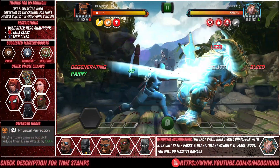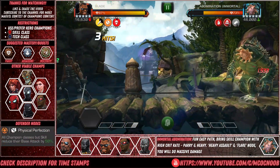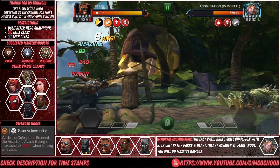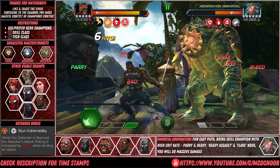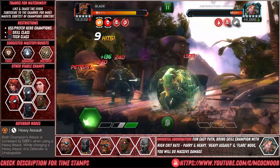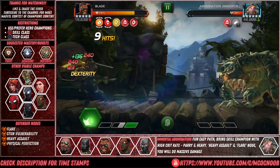Then we have Abomination Immortal. I'm using Blade here and getting class advantage plus all the bonuses from the nodes — Stun Vulnerability, Heavy Assault, and Physical Perfection. Within 3 heavy attacks you can easily kill him off.